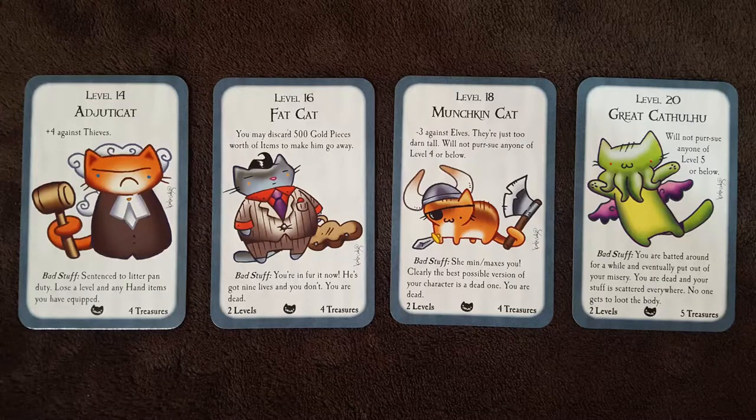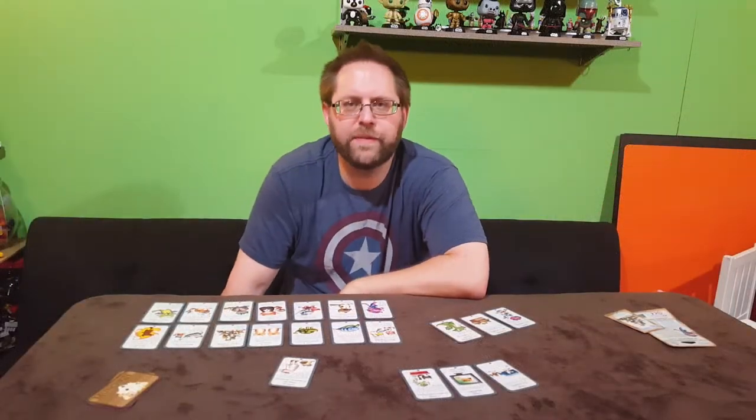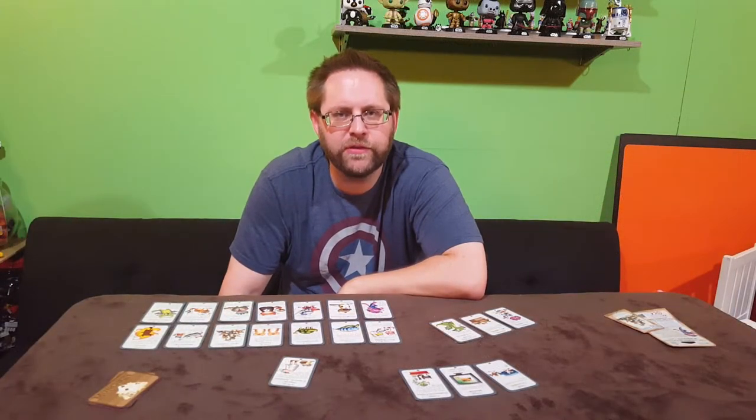Level 14, Ejata Cat. Level 16, Fat Cat. Level 18, Munchkin Cat. Level 20, The Great Cat Thulu. Alright, that wraps it up for the door cards.